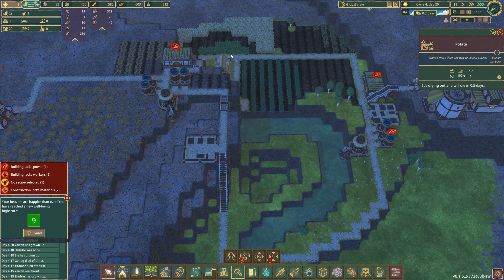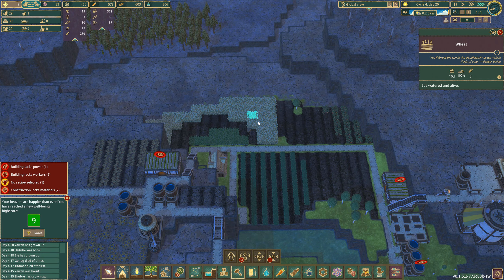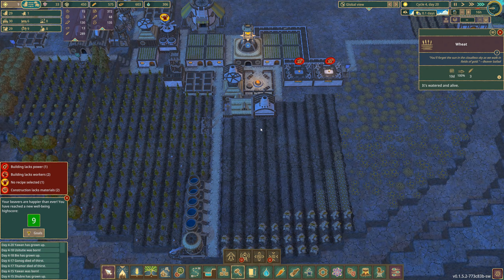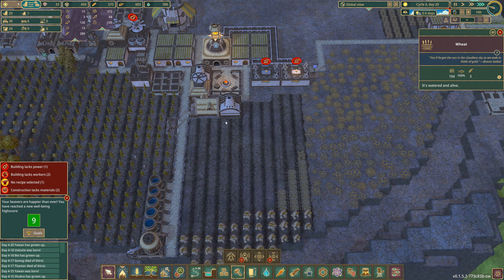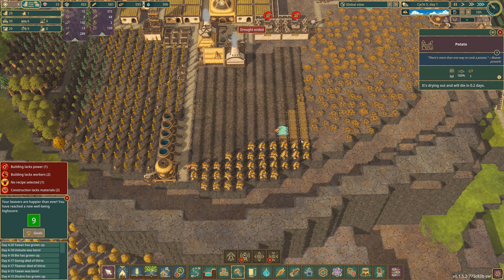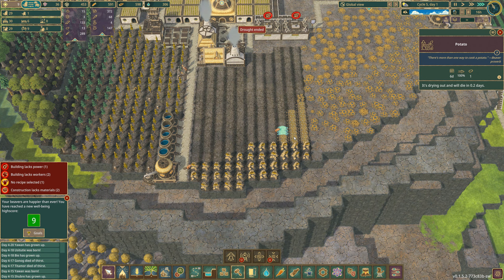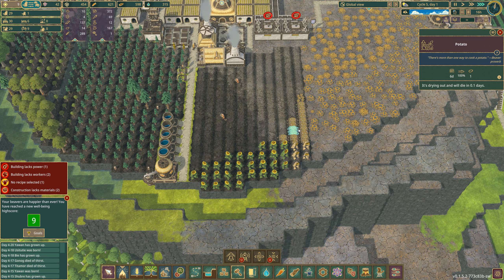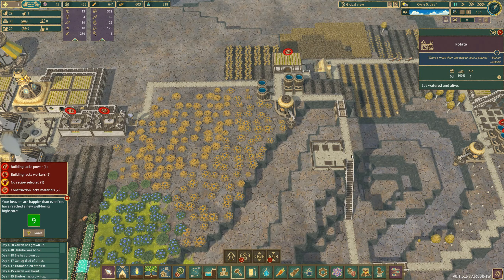I kind of feel like we need more water backed up here. At least the second area is also providing food, so we've got quite the stock of food actually. It's still going to die here maybe — 0.2 days. Still 0.2 days. The green is back — 0.1 day. It's alive! Okay.